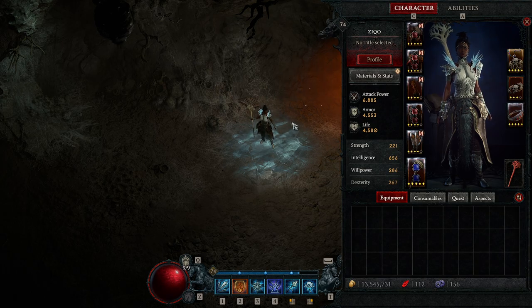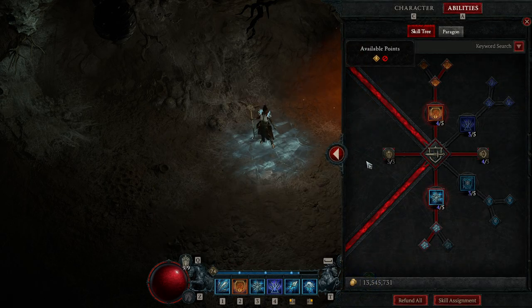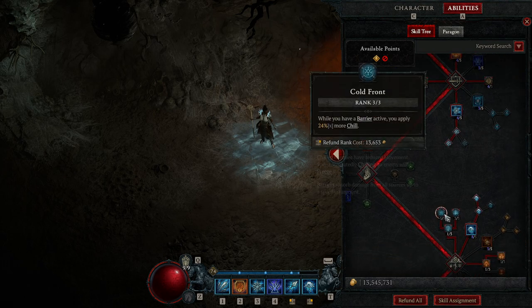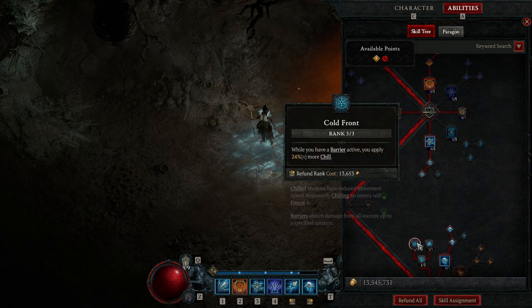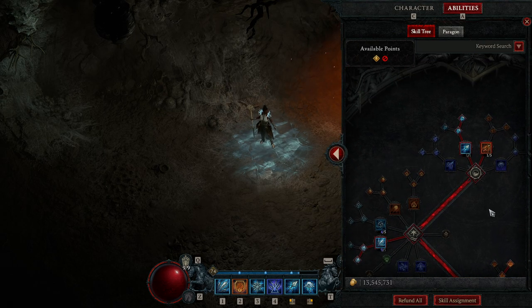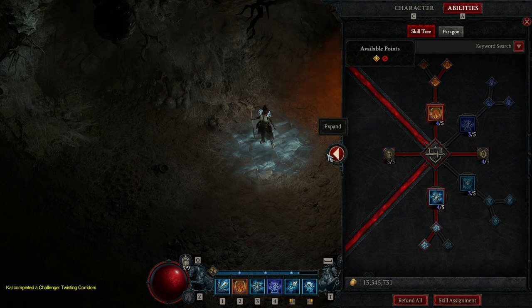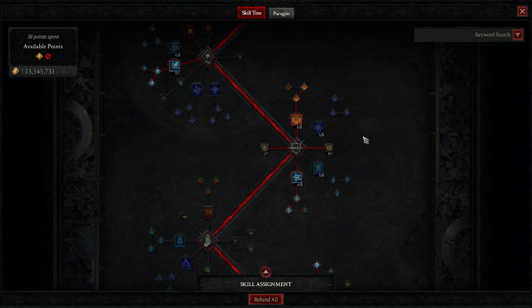So Blizzard is just bugged right now. It doesn't seem to benefit from chill modifiers or the barrier-active chill bonus. In general, I think Blizzard is just a bugged spell right now, which makes this build a lot weaker than it should be. With that said, it's still a pretty strong build — if they fix these bugs, Blizzard is going to be even stronger.